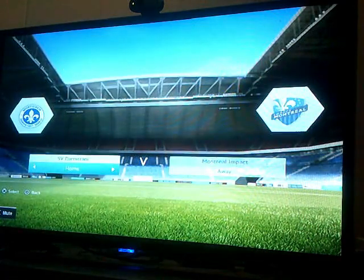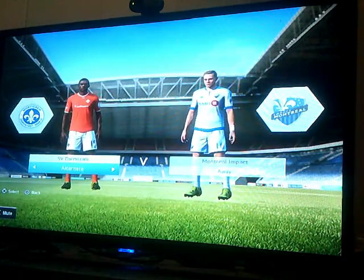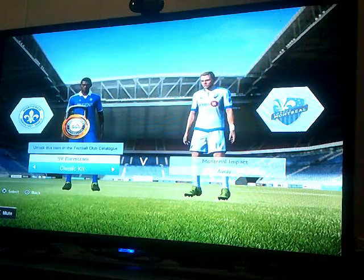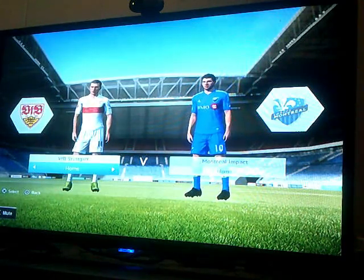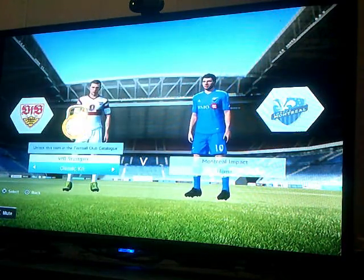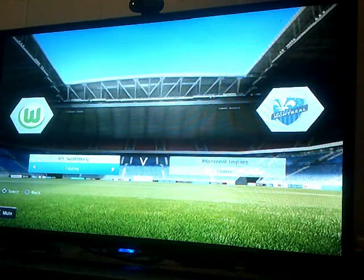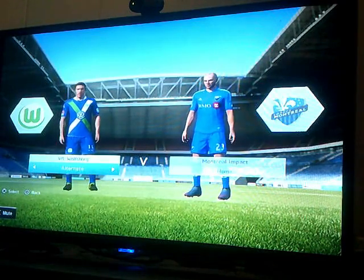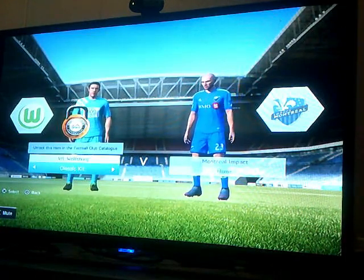Darmstadt — with the fleur-de-lis. Sometimes it's commonly placed in French culture. Classic kit — I don't know why they have it. Stuttgart — can you see that? Mercedes-Benz on it. I don't know why they have a classic kit or what the sponsor is. Wolfsburg — the Volkswagen. Green and white. Volkswagen with the X on it. Classic kit — there's the Volkswagen logo with the blue.